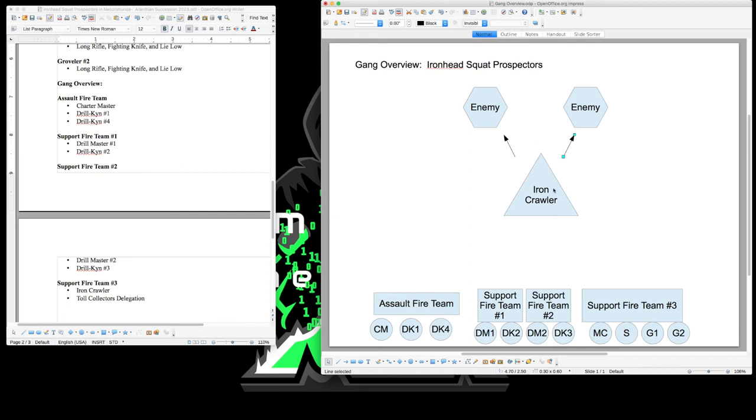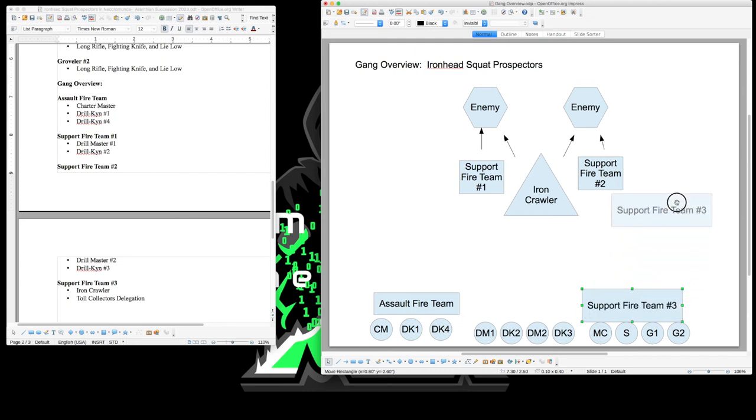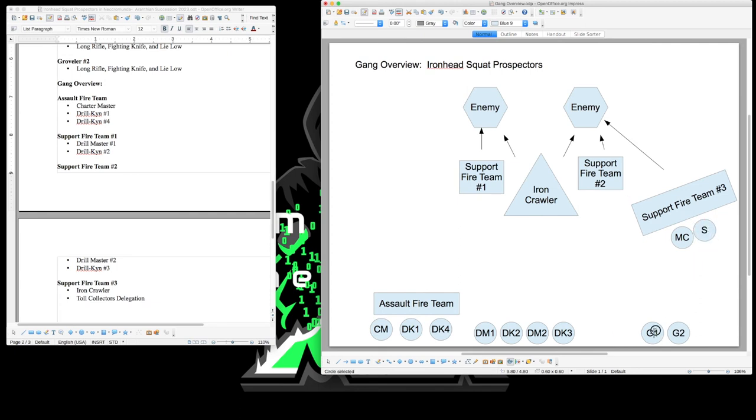Once you get within close-to-medium range, you begin dismounting your fire teams. Support Fire Team one moves out first, followed by Support Fire Team two — their bolt guns and auto guns lay down suppressive fire at medium-to-close distance. If ammo dice come up, they stay close to the Iron Crawler to reload from the weapon stash. Meanwhile, Support Fire Team three dismounts and takes a flanking position, with the Grovelers laying down long-range fire and the Master of Coin using the Overseer skill to let them fire twice.